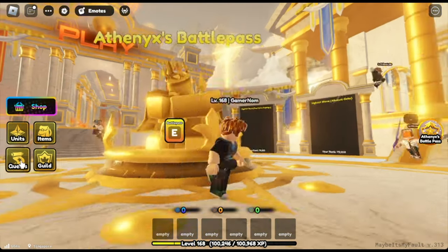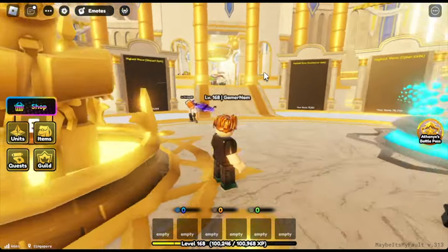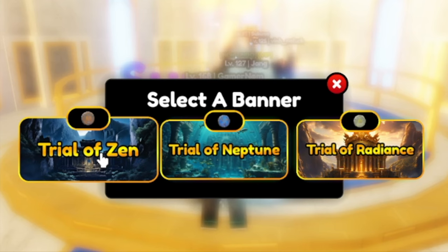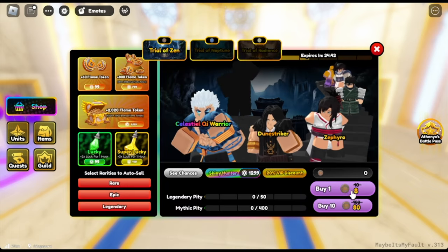We have a new Battle Pass, and here are the quests. Anyways guys, our main goal here is to unlock the mythic units. So we have 3 trials: Trial of Zen, Trial of Neptune, and Trial of Regents. Per trial, you can unlock a new mythic unit.